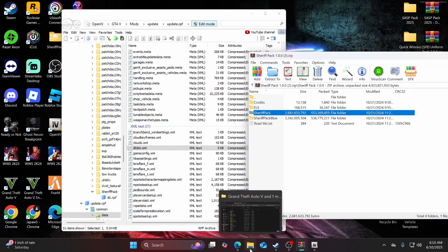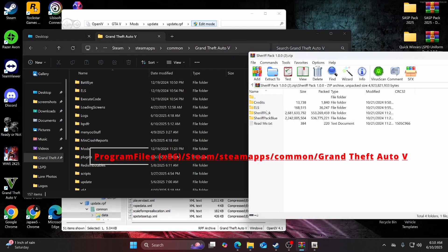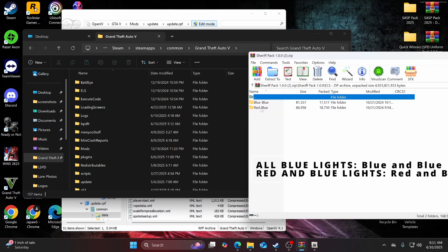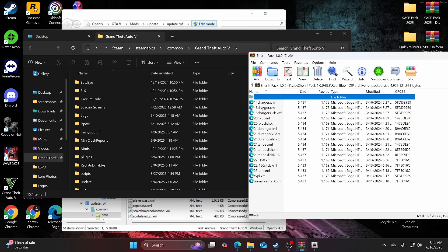Next up, you're going to need your GTA5 directory — the path will be shown on screen. Go in here and navigate to the ELS folder. If you want the red-and-blue version of the lights, select red and blue; if you want all blue, go with blue.